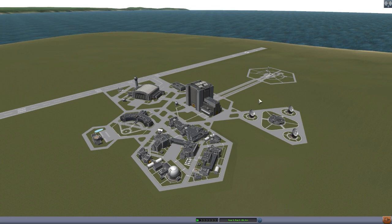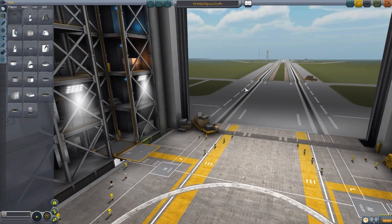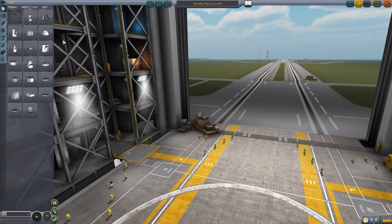It basically aims to make it so that you no longer have that mentality of, oh well, I no longer need that part anyways. You really want to keep your whole ship intact with this mod, because it might just catch on fire if you don't. And I love it — who doesn't like fire? So let's start off by jumping into the VAB and having a gander at the two parts that are added in by this mod.